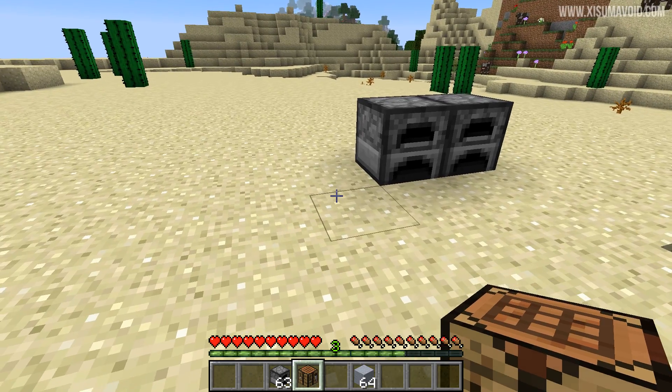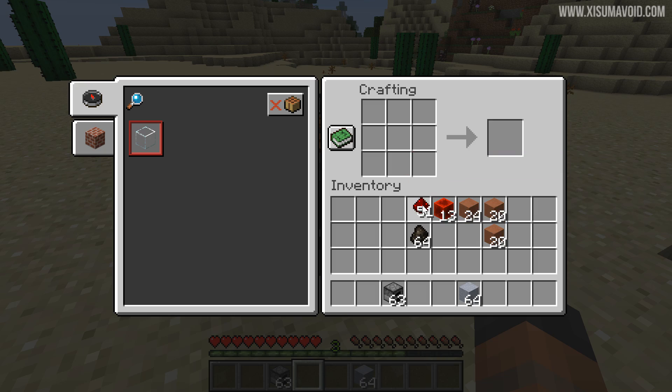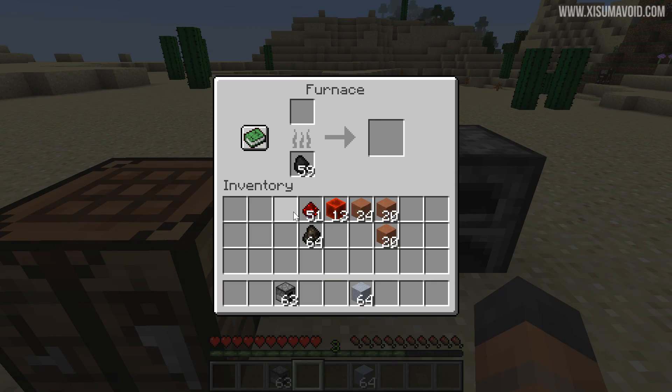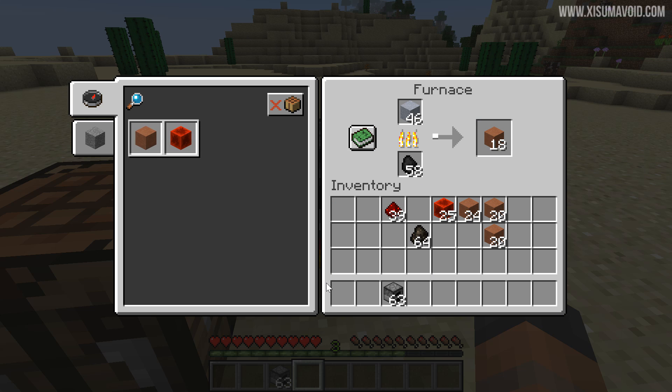Now we're in a world where the vanilla game itself has been disabled — I've got things in my inventory but I can't craft them normally. But I've added a custom recipe: we can smelt redstone into redstone blocks, and it's going really fast because you can change the smelting speed. Another one I added was clay — you can get this to go super fast and smelt through stuff really quickly. It's awesome, and it's all done with .json files. You can now customise the way that smelting works, just like the crafting system.